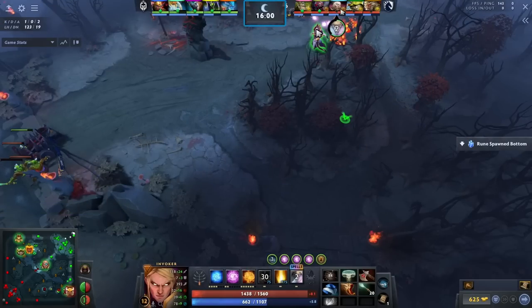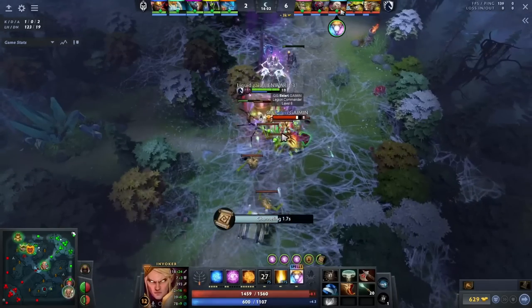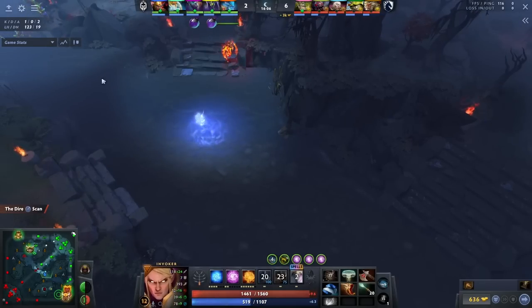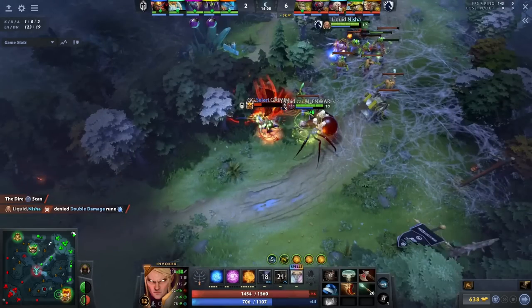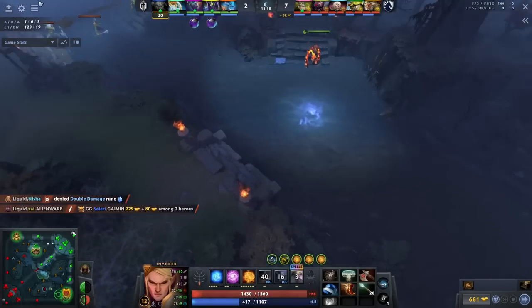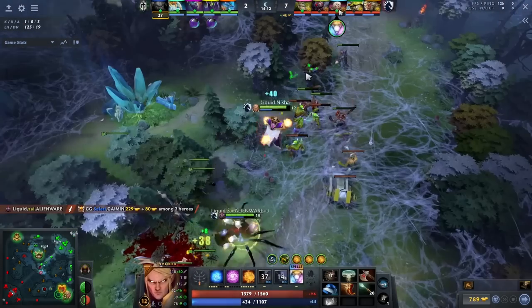At minute 16, he identifies the rune spawning — he doesn't want Leshrac to get an Arcane, Regen, or Haste rune. So he sends Forge Spirit to the bottom rune, then identifies that they're splitting up and Boots of Travels to the bottom lane, killing off the Legion Commander. It's a really cheeky play. While killing Legion, he even has the focus to deny the bottom rune, which was a Double Damage. His awareness of the entire game state all at the same time is unbelievable.